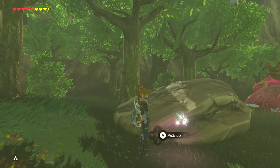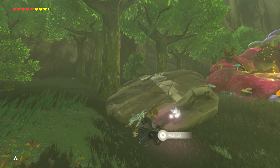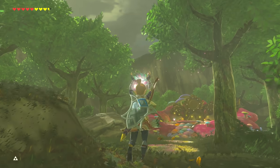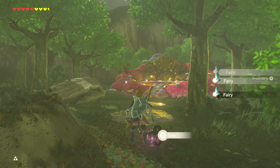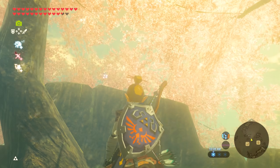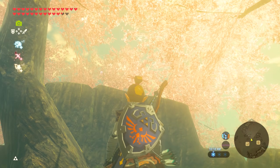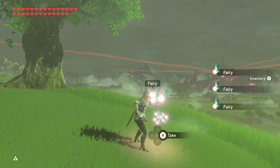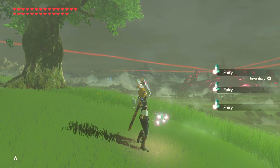Collecting these fairies is a little weird. Link will pick them up like he picks up an object. Then you can drop them — the fairies will be loose, so now you can grab them as normal. Do not throw them. Also, it's better to drop them away from the group of fairies, just in case you keep pressing A and accidentally pick up another group.